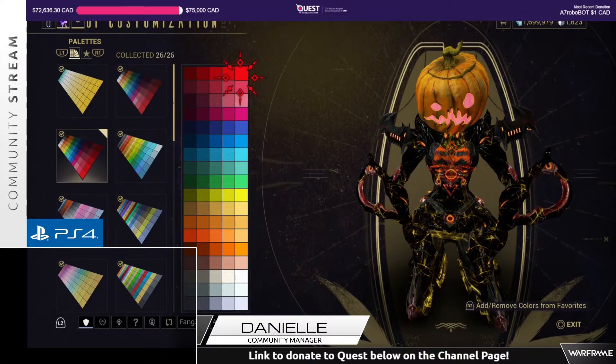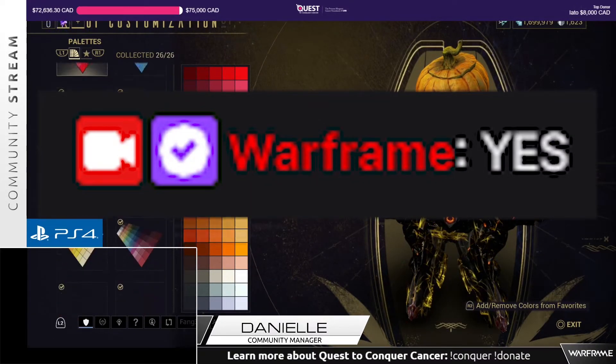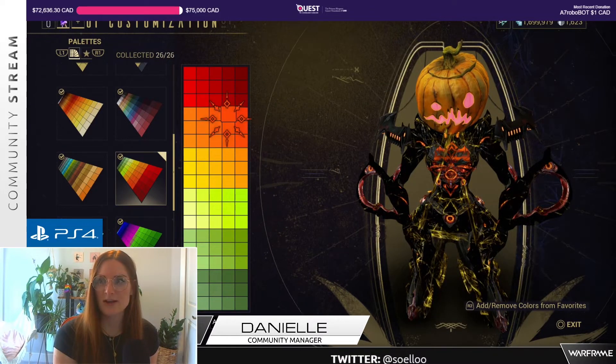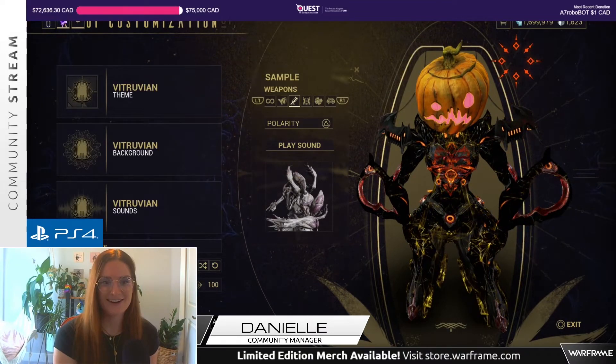How gaudy do I make this? Orange for Halloween — does that sound good? Megan? Orange. Maybe like more Halloweeny orange. Yeah, this looks great. All right, I think we got it. That was a nice little UI customization tutorial.